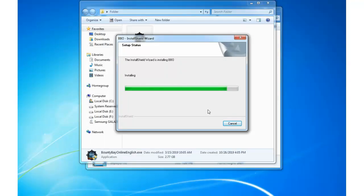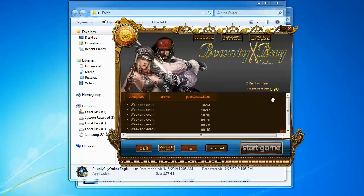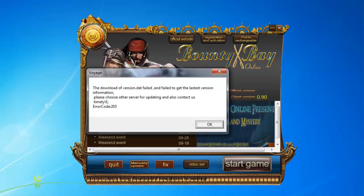You might be thinking, how hard can it be to install an online game? As it turns out, installing the game will create one of the files with the wrong parameters in it. Which means that once you open the launcher, it's supposed to update your client to the official version, but with that file being corrupted, your client will prompt you with an error message.